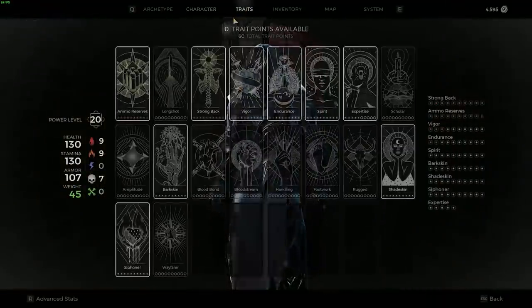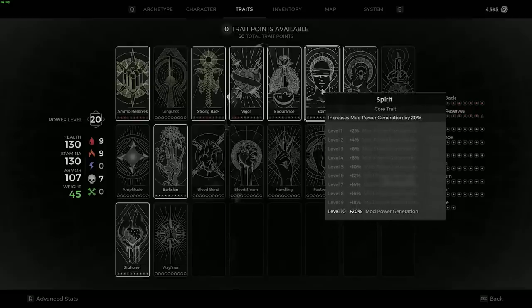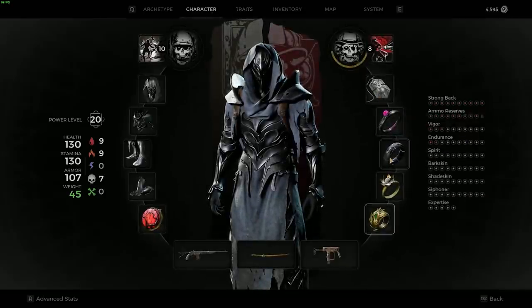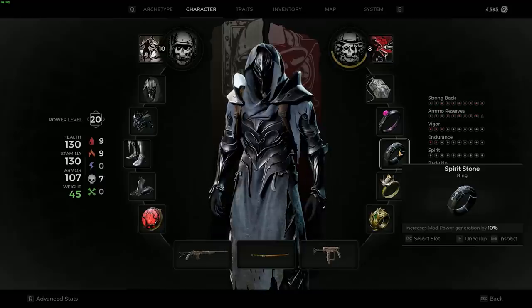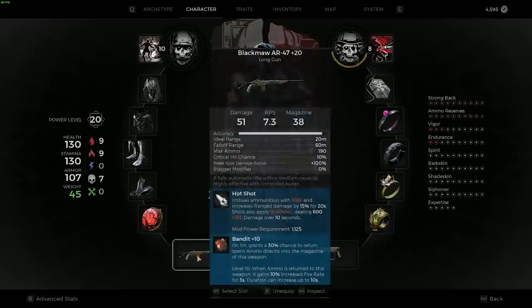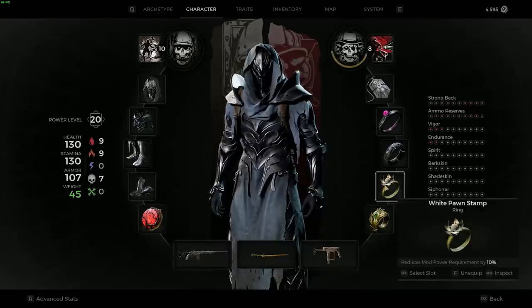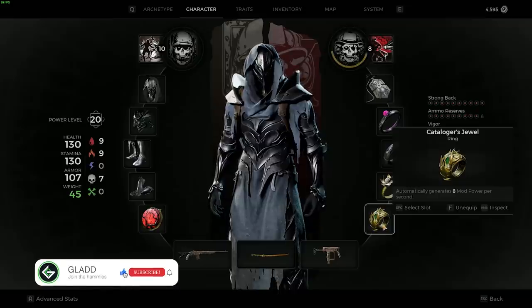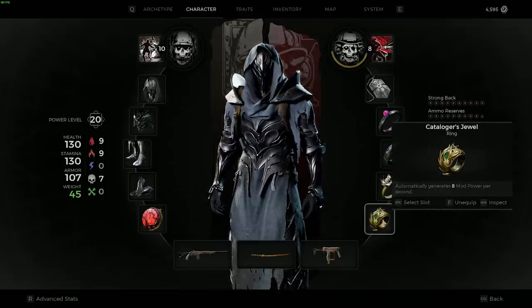There are other things you can do to supplement it. In traits, I put a full level 10 into mod power generation. I also have the Spirit Stone, which gives mod power generation by 10%, so I'm generating my mod back 10% faster. I'm also reducing the requirement — this is normally a requirement of 1250, it's down to 1125 because of White Pawn Stamp. And if I pop my mod and there's only one enemy, I can generate 8 mod power per second with Cataloger's Jewel.